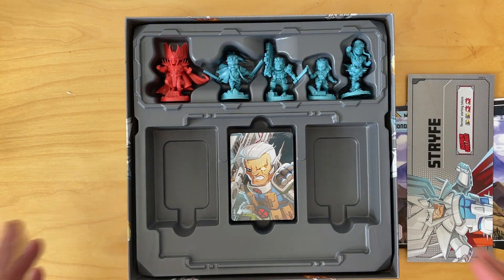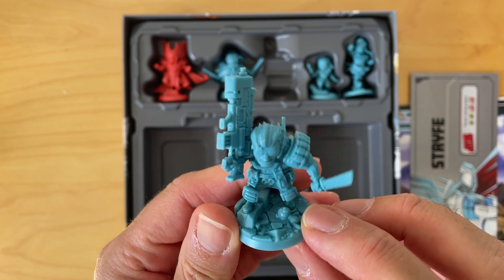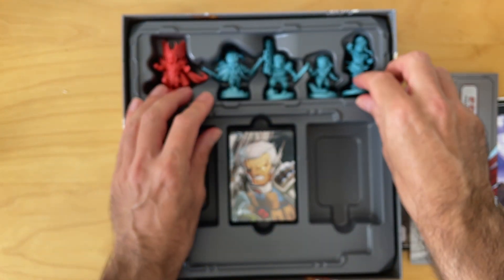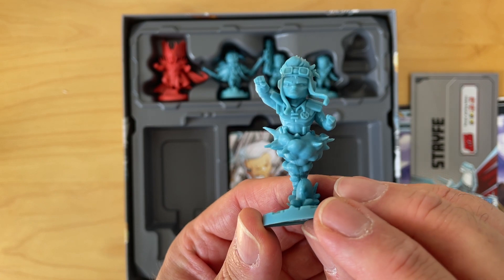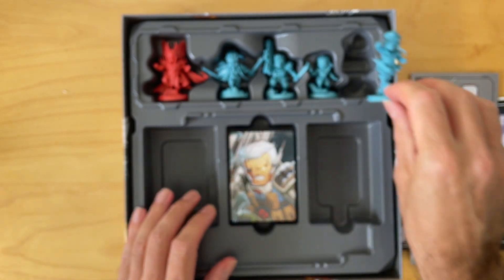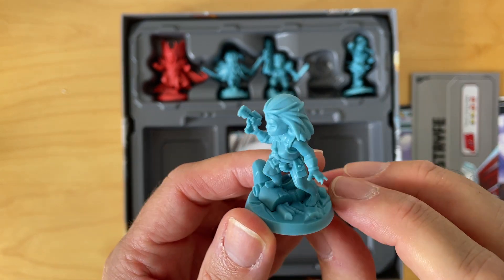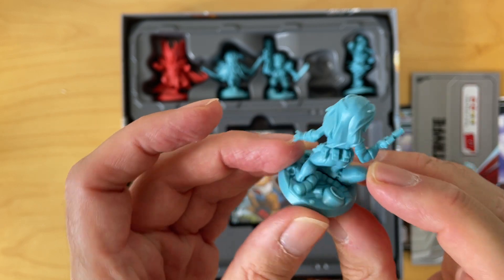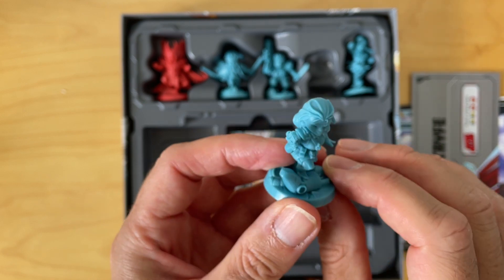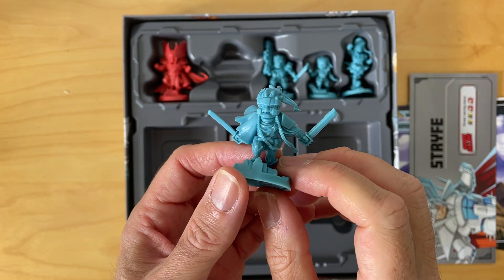Now for the characters. Starting with Cable — lock it in, as grumpy as ever, with a big gun and a knife. We've got Cannonball, post-New Mutants adventures. And Domino, everyone's favorite luck-wielder — the blue doesn't really do her justice, so getting her trademark black and white is going to be a priority when painting. And then Longshot — well, Escape from Mojo World.